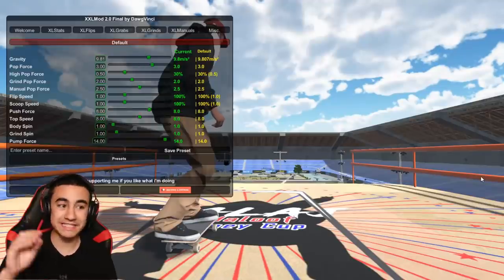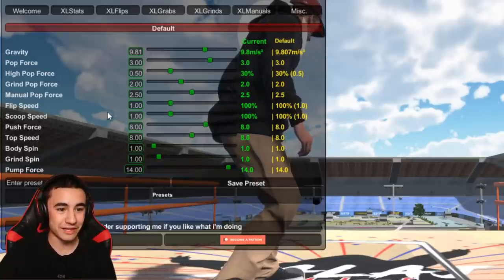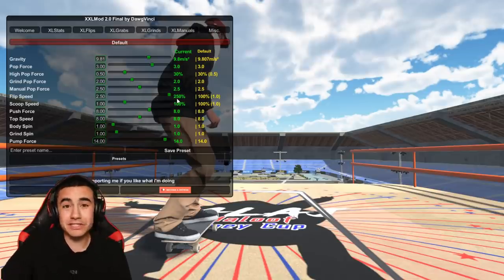I've downloaded this mod menu which you guys definitely need to get if you want to play this game and you can pretty much change everything about the game. You can change the gravity to be really low so you jump really high, or you can change the flip speed so that the board spins really quickly. Let's start with flip speed - I'm going to change it all the way.